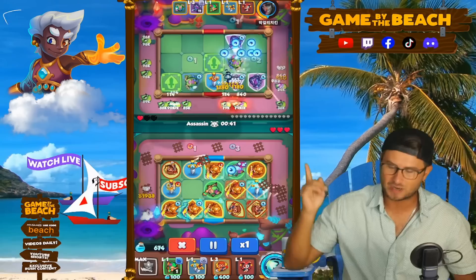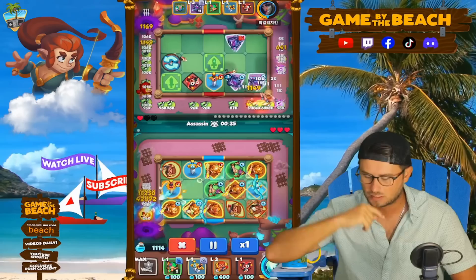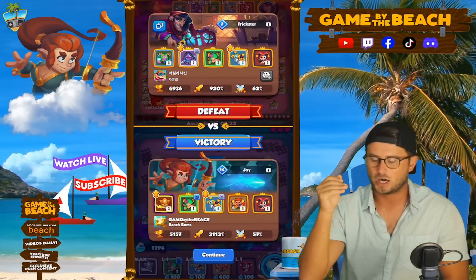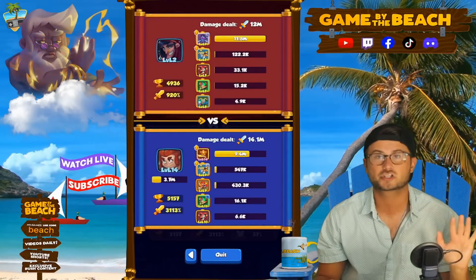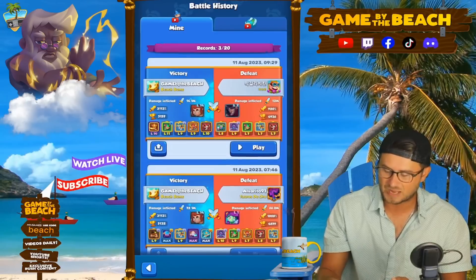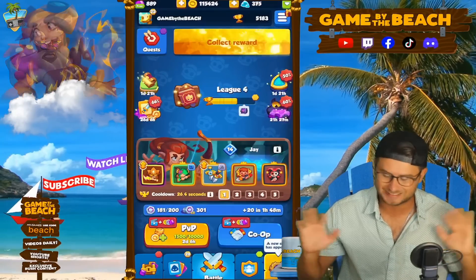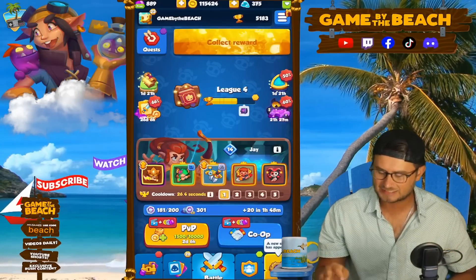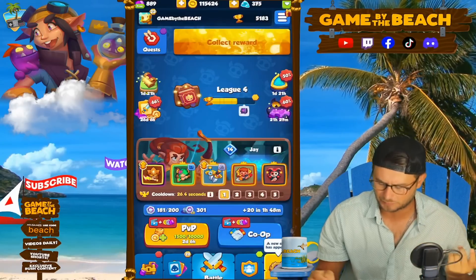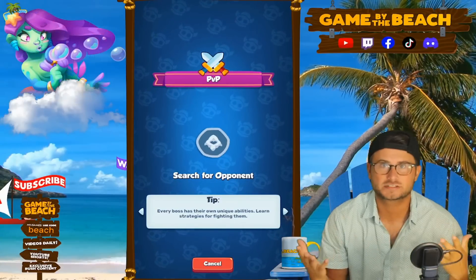Looking at our board, we now have a rank 3 on a tile, a rank 4 on a tile, and a rank 2 over there. Under 1,000 crit — I understand. I just wanted to show this deck off for the first time playing it. Let's jump right in and see if we can queue against an opponent. Am I playing the right deck? Yes, I am, against an opponent that is at least a little similar to us.